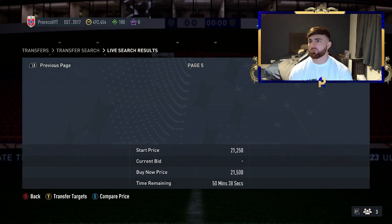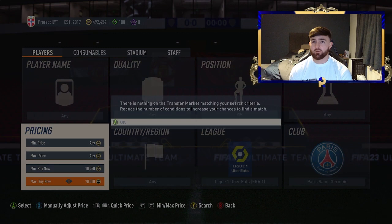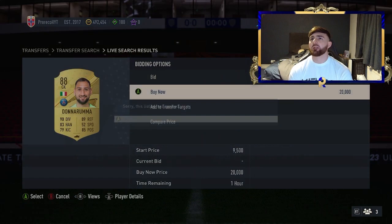Looking at the minimum price, you're looking at probably around 21,500. If we do the EA tax on 22K — that's 1,100 coins — so the profit comes out to about 350 coins at minimum. It's not amazing, but it's the minimum profit. We got Donnarumma there straight away who went for a little bit more, so that would have been quite good.